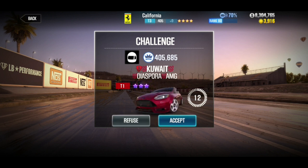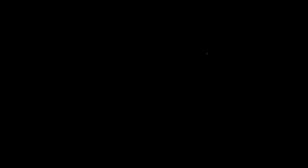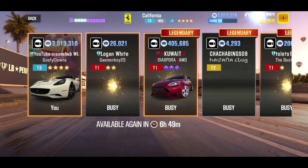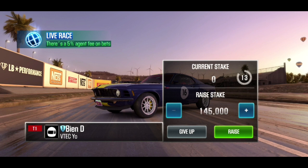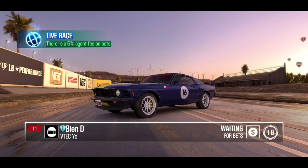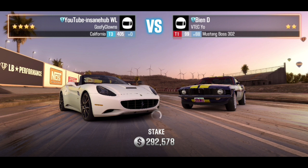This is a really easy, amazing glitch which I recently discovered — I think I'm the only one who has uploaded this. As you can see, I've been challenged by Kuwait. In order for this glitch to work, you must be challenged. We're betting 200k — if he declines, we win this money. Keep an eye above my gold. We're going to accept and raise the stake.